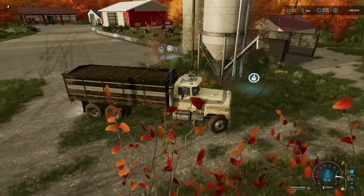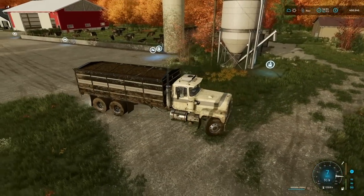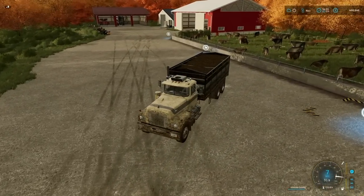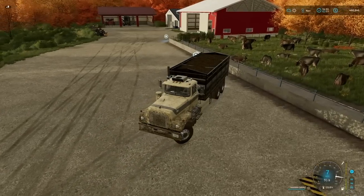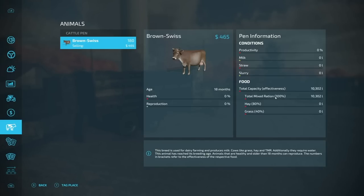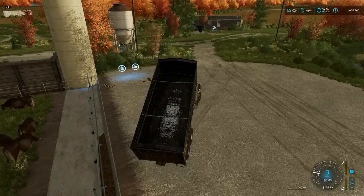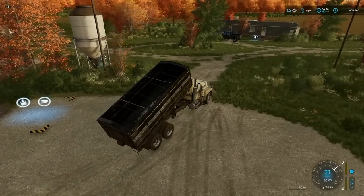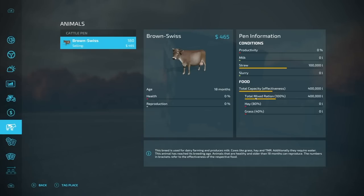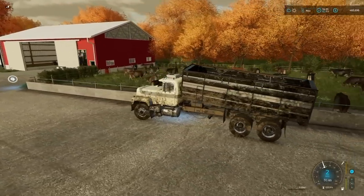A hundred thousand liters of TMR is only $3,100 — that's pretty ridiculous. All I gotta do is back this up over here and dump it in. And we'll feed the cattle. A hundred thousand liters didn't do much, so I may give them another little bit and then we'll give them a load of straw. Cattle are looking good. We've got a hundred thousand liters of straw and four hundred thousand liters of food, which is about half capacity right now. That will work just fine.